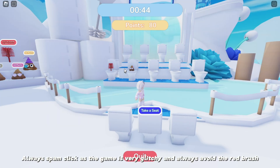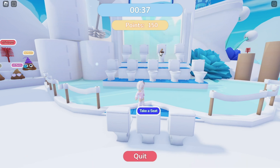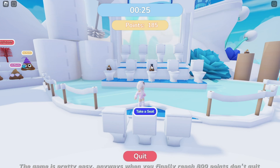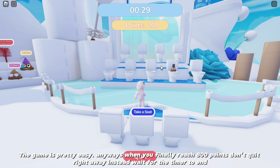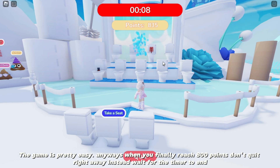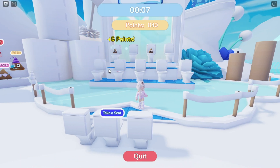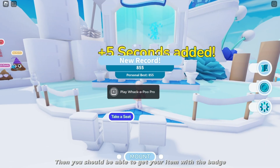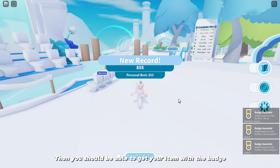Always spam click, as the game is very glitchy, and always avoid the red brush. The game is pretty easy. When you finally reach 800 points, don't quit right away — instead wait for the timer to end. Then you should be able to get your item with the badge.